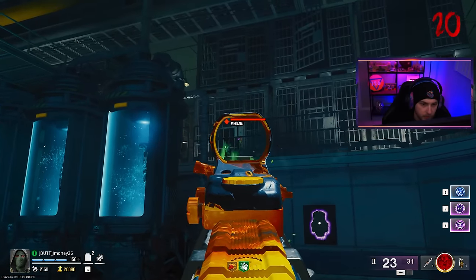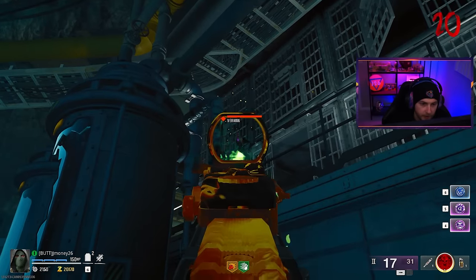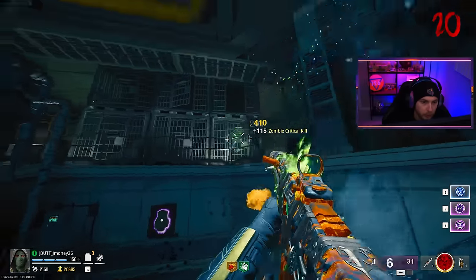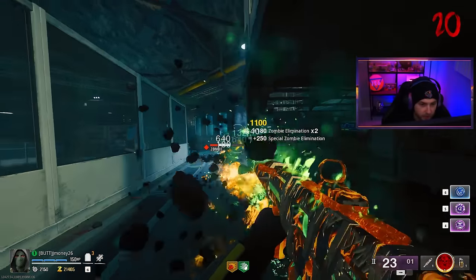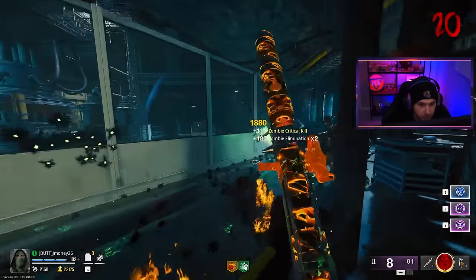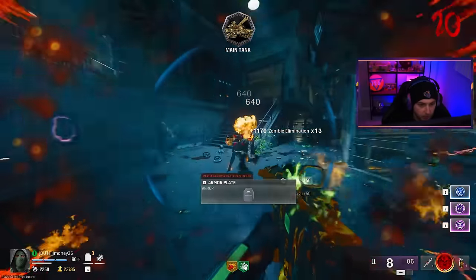There's a parasite — a vermin. Another one up here. There we go, and there's one here. A mangler — looks like our fire damage still kind of works like the elemental fire damage from the ammo mod, and it looked like the mangler was still weak to it. That's pretty cool — it's almost like having a free Napalm Burst.